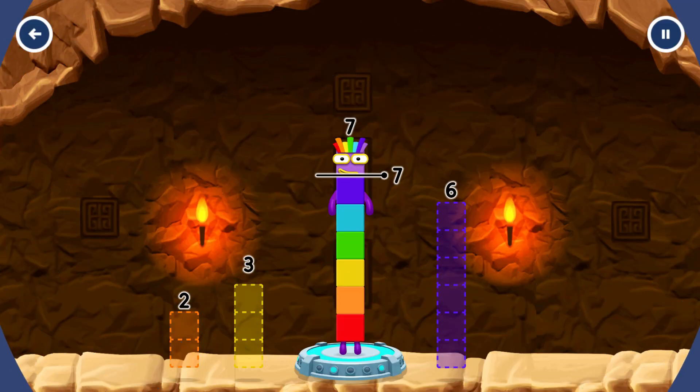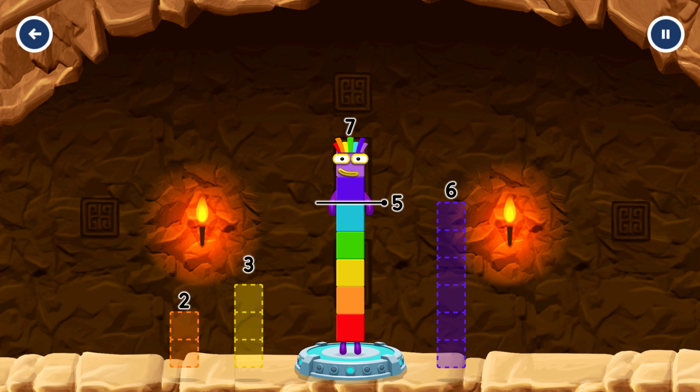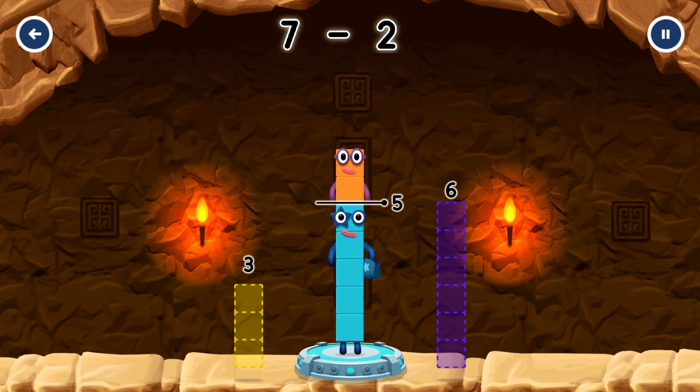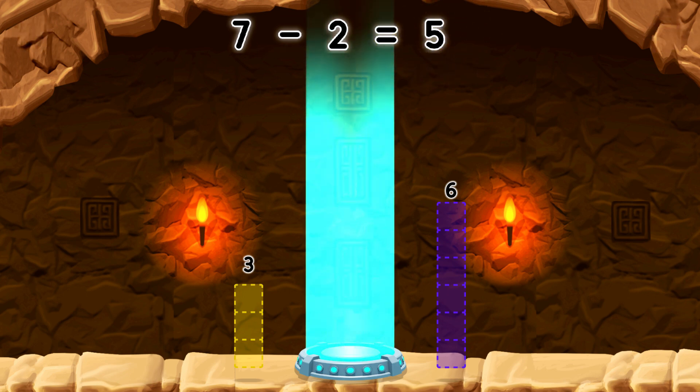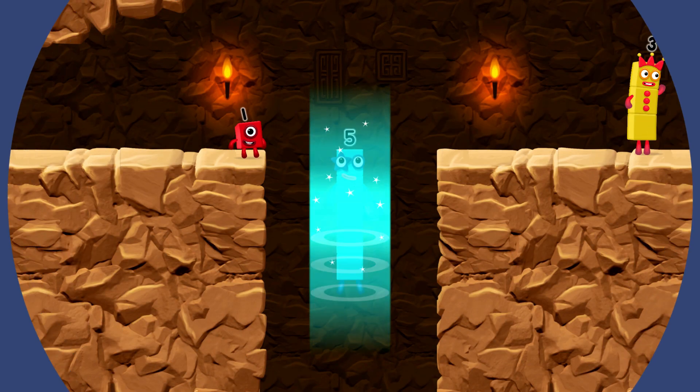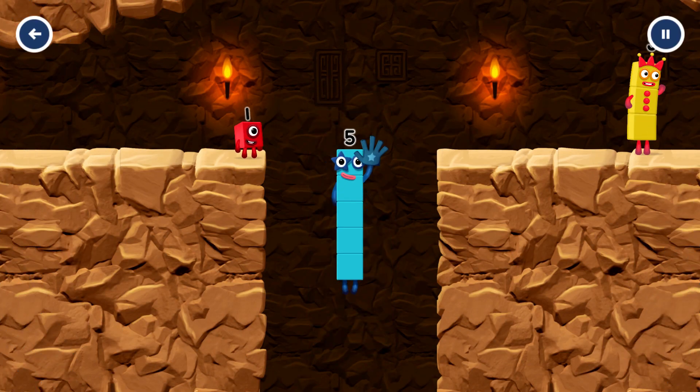Take number blocks away from 7 to leave 5. 2. Correct! 7 minus 2 equals 5. Equals 5. Yes, you got it!